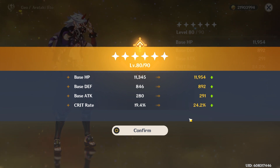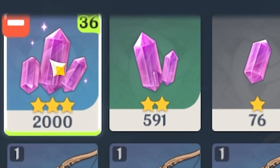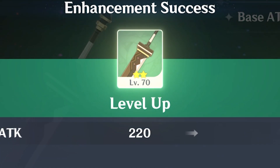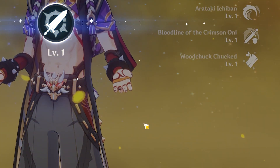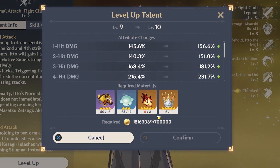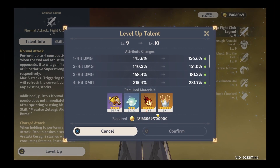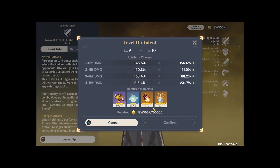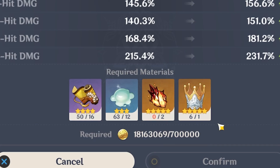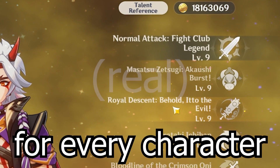This voice line is delayed. There we go. Max level weapon. So about the weekly boss materials — I may have not farmed enough of those in the weeks prior, so I definitely don't have enough. But here's the thing: it is always worth it to spend one crown on each of your talents. For every character. And now, it is time for you to ascend and deal an ungodly amount of damage.